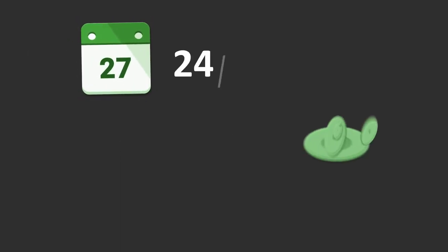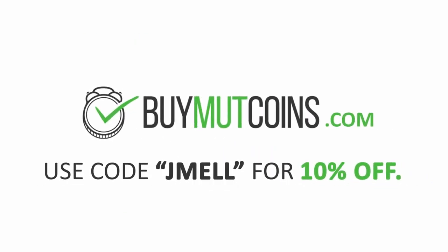You tired of ribbon packs wasting money and not getting anything in return? Well, visit BobMcCoin.com and use promo code JMAIL for 10% off to get the God Squad you always wanted.